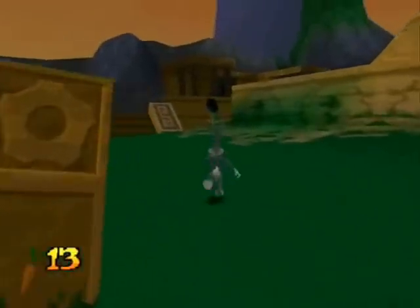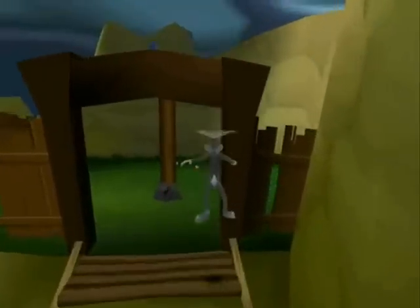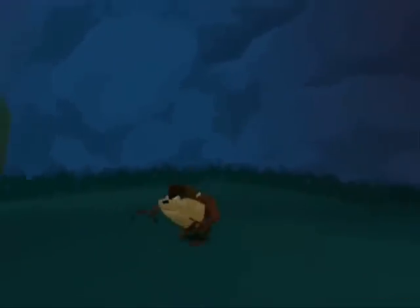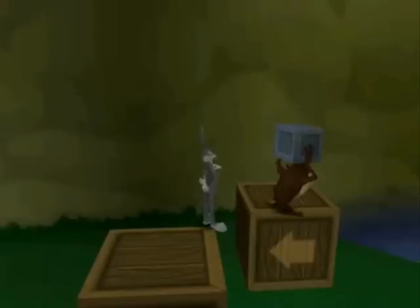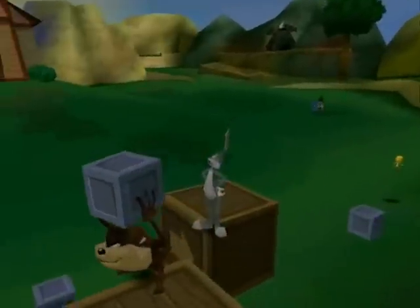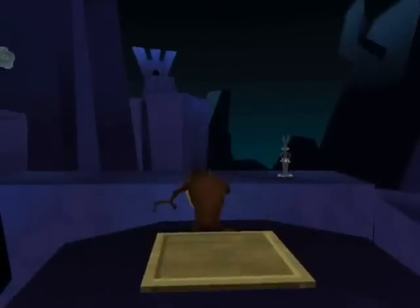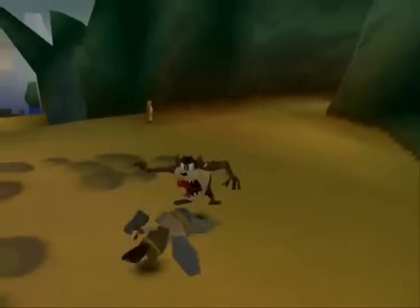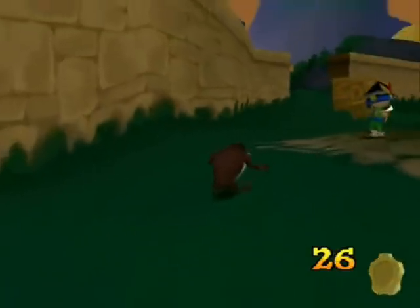Now on to Timebusters. Since it's the sequel to Lost in Time, it shares similar gameplay. Bugs still has his moves from Lost in Time, and Taz has abilities like his signature spin attack, activating switches, and creating rabbit holes for Bugs to jump in. You can switch between Bugs and Taz at any time. The co-op feature is a really welcome addition and is comfortable to get to grips with. Like Lost in Time, you can get new moves by visiting Granny — like bouncing on Taz's head, Taz picking up Bugs to throw him to certain locations, Taz's scary face, Bugs's super roll, and shooting carrots at enemies.